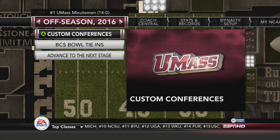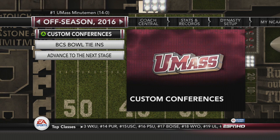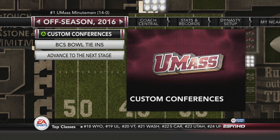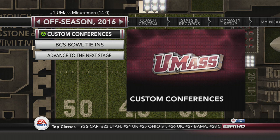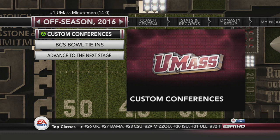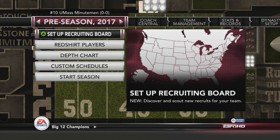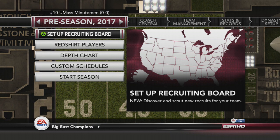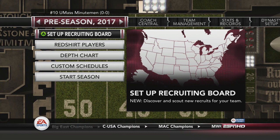We've reached the custom conferences stage. We'll have to redo this in NCAA 14 anyway, so I may not mess with it here. I have considered a move to the SEC — a couple of people hinted that would be a good idea, taking a step up in conference play to make things harder. We won the national championship and were only in the ACC for one year, so I'm leaning towards moving to the SEC. Now in preseason 2017 they've disrespected us, putting us at number 10 in the nation — apparently they don't think we can repeat.